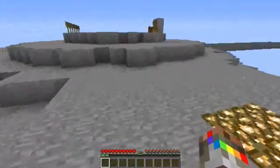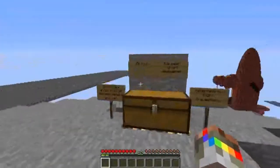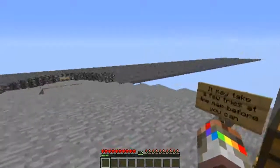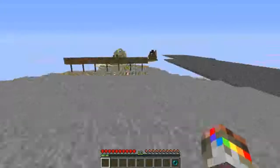You can find the link to this map in the description. Aim high — the pearl curves downwards. It may take a few tries before you can determine the right trajectory.